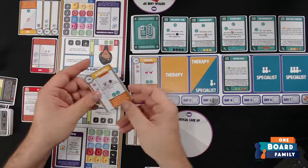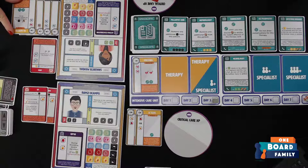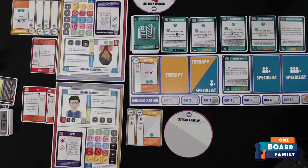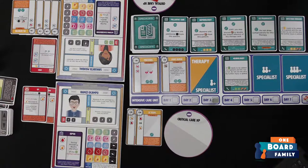On Aaron's day-three turn, I play a chest X-ray on her patient — that removes one injury, three hours. Then I play a PA catheter for nine hours — Aaron removes one item from her board, and if it's a crisis token she can place it on her recovery bonus. Recovery bonuses let you do special actions when filled up. The PA catheter also has a rounding icon, so it recurs each round. That's 12 hours for Aaron's turn.